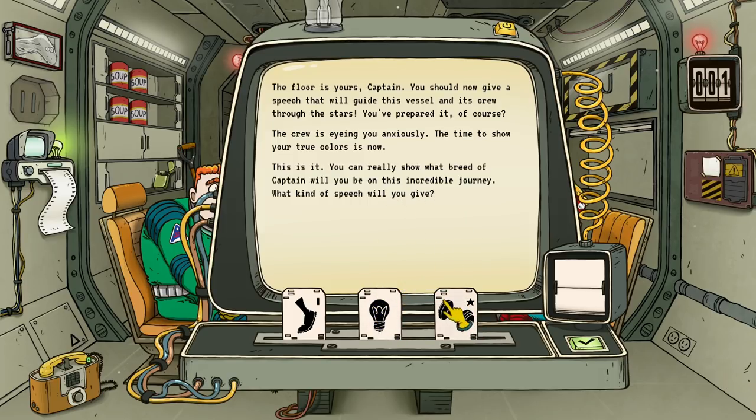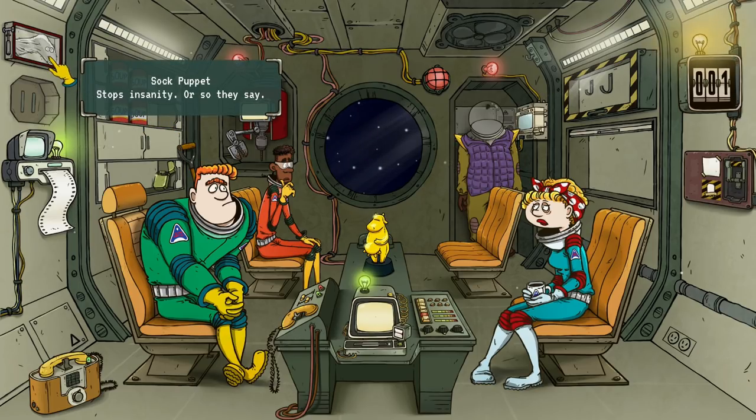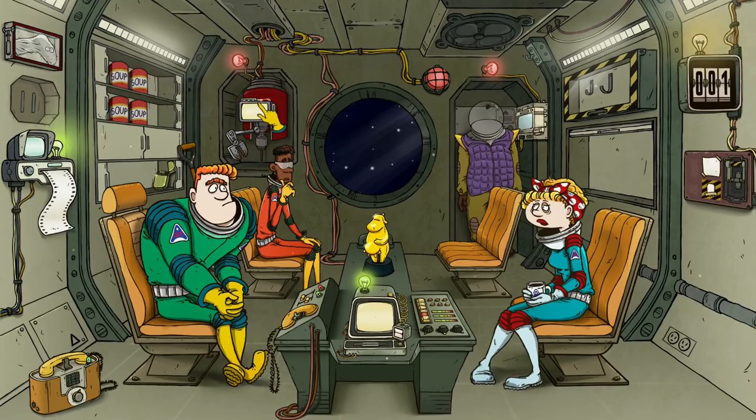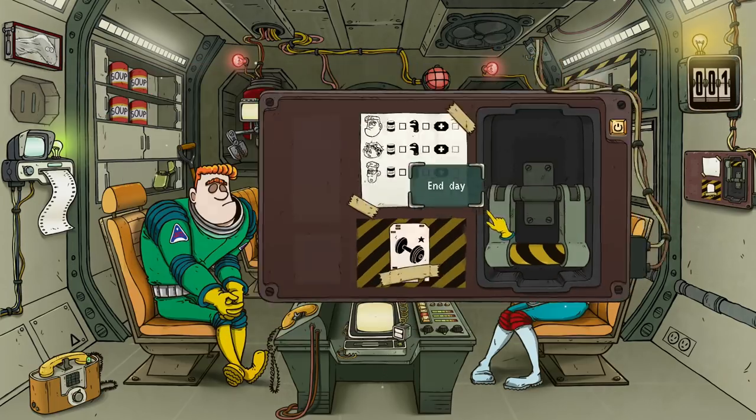We gave an intelligence boost last time with Emmett, but we're gonna go with strength here — that's our strong suit. So we got armor as well, that's good I guess. There's a couple of things we have: lighter, communicator, artifact, armor, and some soup, but definitely not enough. Oh, we have a sock puppet as well. Let's see how the speech went — I'm cautiously optimistic.